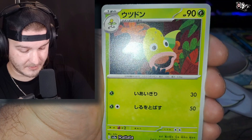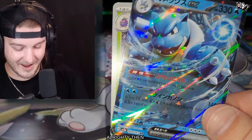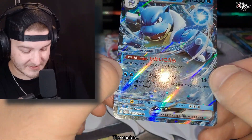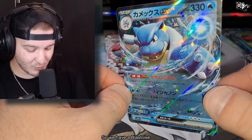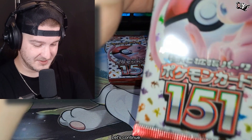Magnemite, Brachetta, Weepinbell — and what's up boy! Alrighty then! First EX and it's Blastoise — let's go! The centering looks okay, I mean it's not perfect. So we have Blastoise as our first hit as an EX. Let's continue.